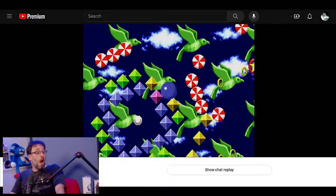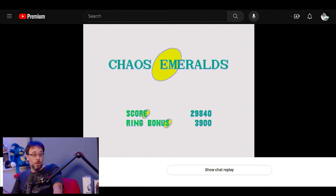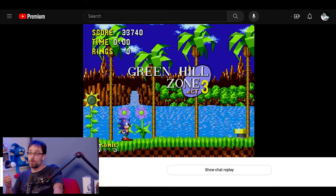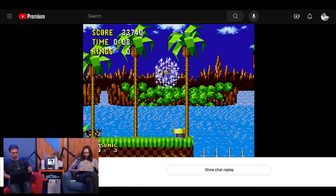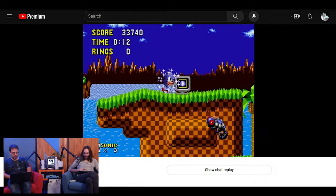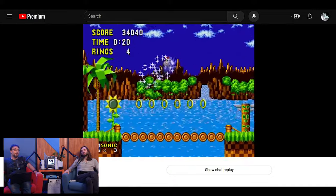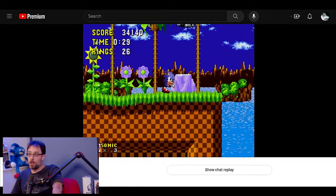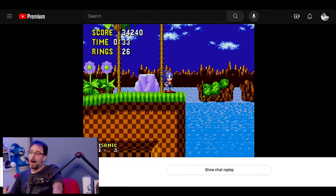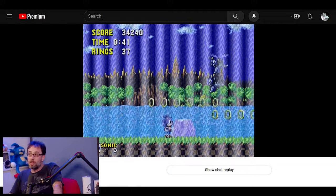There was also the fact that every zone has three acts instead of two, which makes the game feel longer compared to later Sonic games. The last act is a full level and then a boss. And after Green Hill Zone, the levels slow down considerably and become more like traditional platformers. Green Hill Zone was really the level that highlighted the speed and the whole selling point of Sonic the Hedgehog — it's easy to build momentum there. But in later levels you're just slowly platforming, and it's just not that fun.